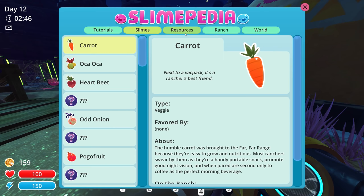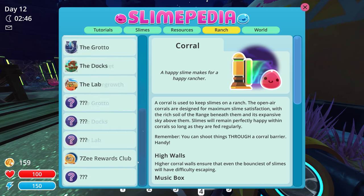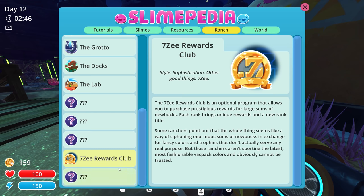Let me pull this up — the Slimepedia. Where would this ornament be? Oh man, the Rewards Club. I got some comments saying something about this Rewards Club will actually unlock those treasure chest things we saw that I can't unlock. The 7Z Rewards Club is an optional program that allows you to purchase prestigious rewards for large sums of new bucks. That seems pretty late game — maybe mid to late game. I'm still early game, I don't have that much money. I'm literally almost broke, I can't even buy anything right now with 159!